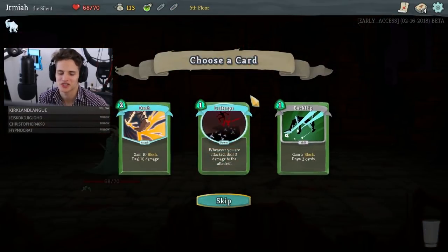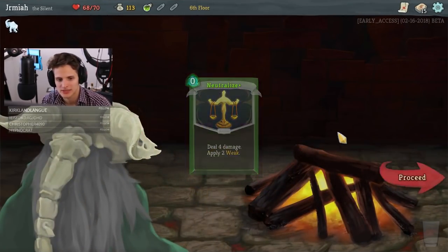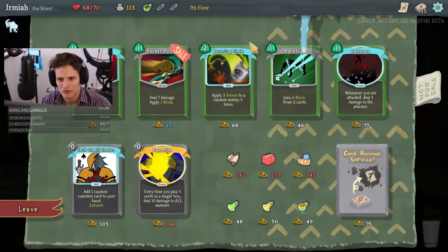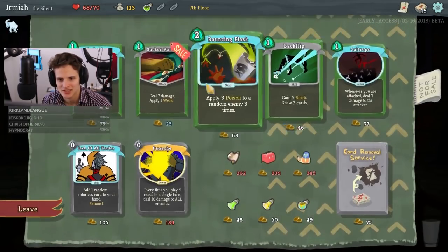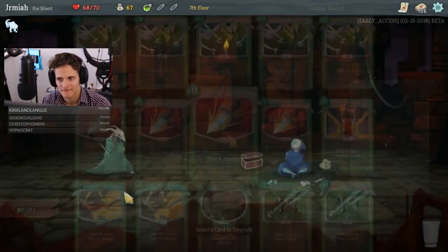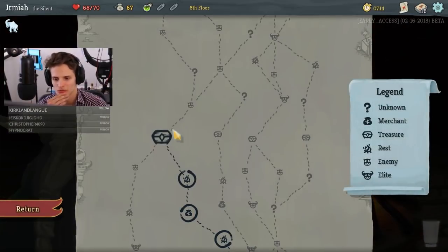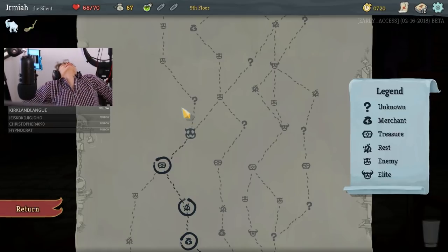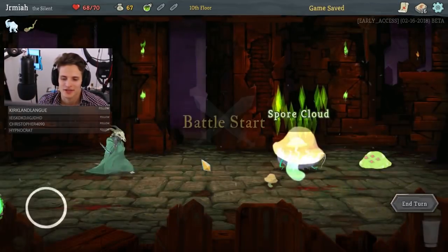Another Dash — Triple Dash, that's just crazy. So we're gonna go for the Backflip. I think we should upgrade Neutralize first, then upgrade the Caltrops, then upgrade the Dashes. Another Backflip, and then a Bouncing Flask. Bouncing Flask could be interesting, but I already have two Dashes. I think we're gonna skip the Bouncing Flask. Let's upgrade the Caltrops — that's gonna be a good source of damage for Hexaghost.